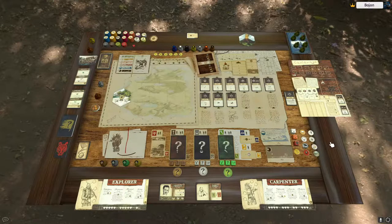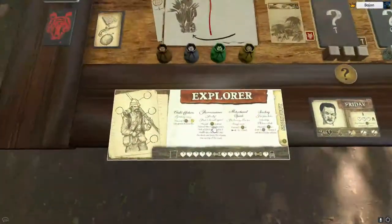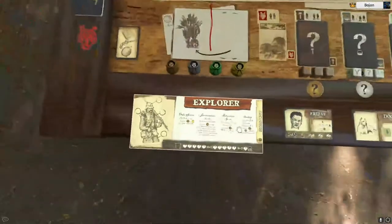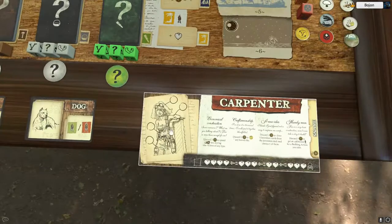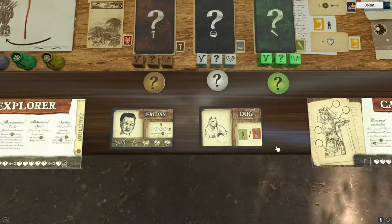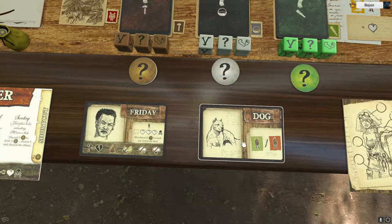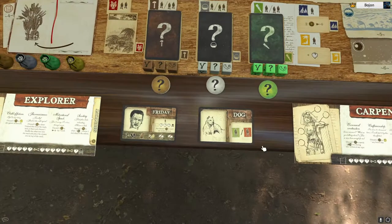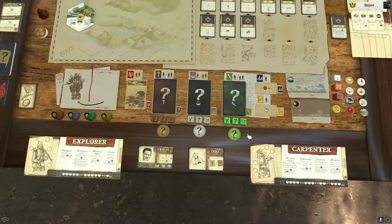It is Robinson Crusoe: Adventures on the Cursed Island and I'm going to play with two characters. We're going to call them Esteban, this explorer here, and Annabelle, a carpenter. I'll also be playing with Friday and a dog. Usually they tell you to take Friday; the dog is optional if you want an easier game, and the game is already really hard. I like the dog in my game.